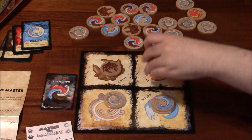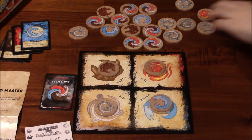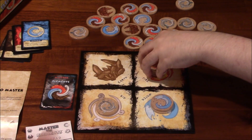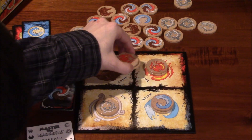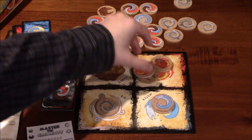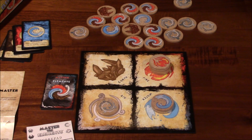So there's a four high fire stack here, two high water there, one high air there. Can I steal this? No, there's not a four high stack on the table to match if I want to do that. What she did was: she took a fire token from here, put it on top of the earth, and moved it over to fire because there's already a two high stack. This is our second game that we've played, and we're still wrapping our heads around the stealing.